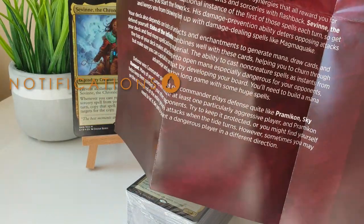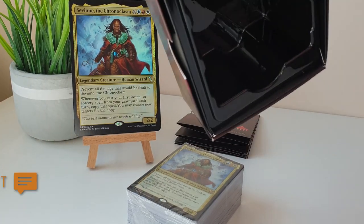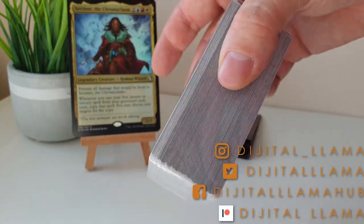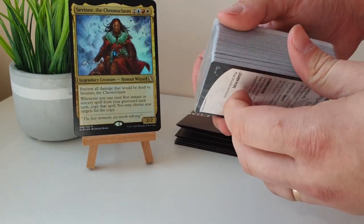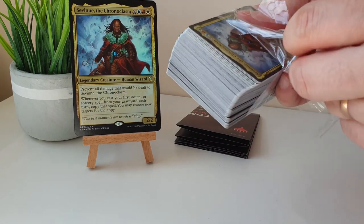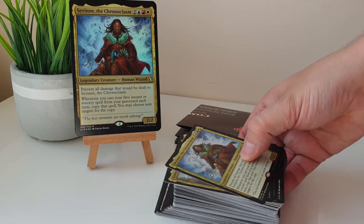We get an oversized Savine the Chroniclasm card - if you're playing Savine, would you use this to represent your commander on the table? We've also got the usual folded-up bit of paper giving you some details. The deck box feels a bit superfluous in my opinion, but you can hold a fair few dice in it I guess. And finally we have the deck itself, so let's claw this wrapper off and get into the details.